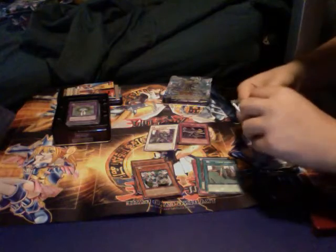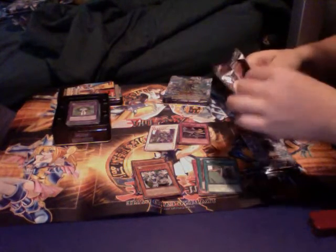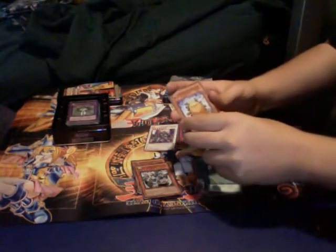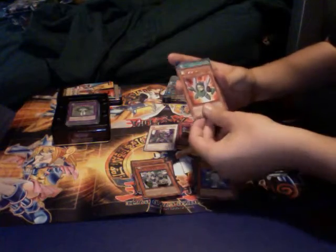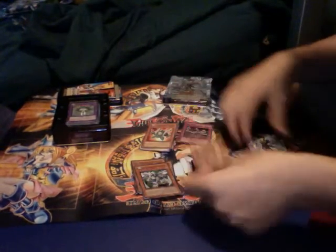Come on, Stardust Dragon! You already have a Stardust Dragon, I don't think you need another one. No, I need like 15 more of these. Quill Bolt Hedgehog. Healing Wave Generator. A Rare Turbo Synchron. A Fighting Spirit. And Turbo Boost.